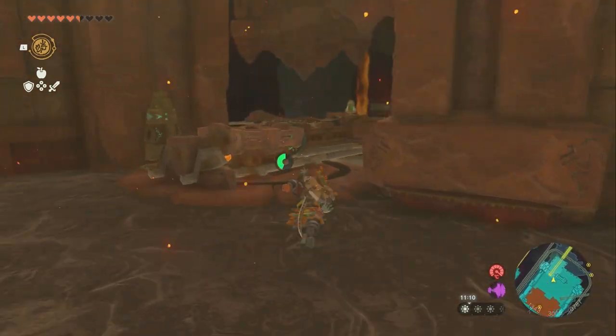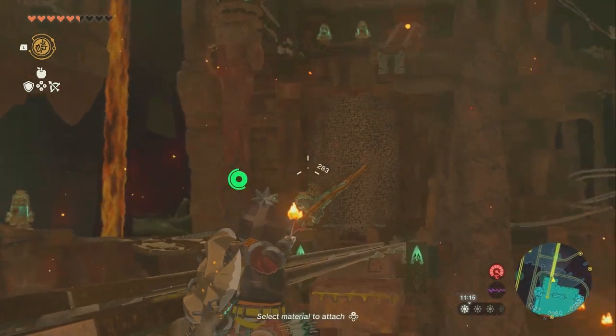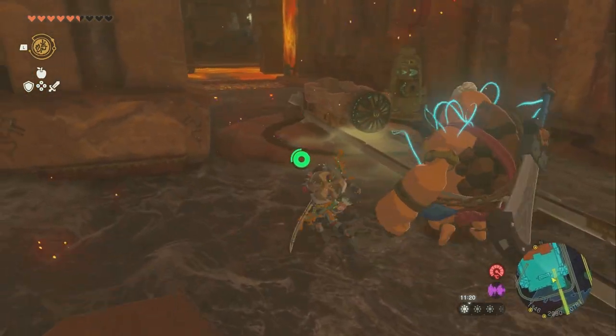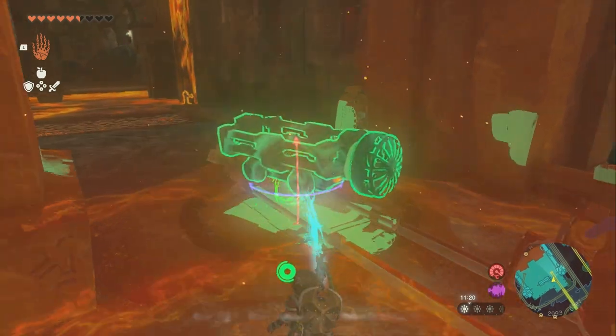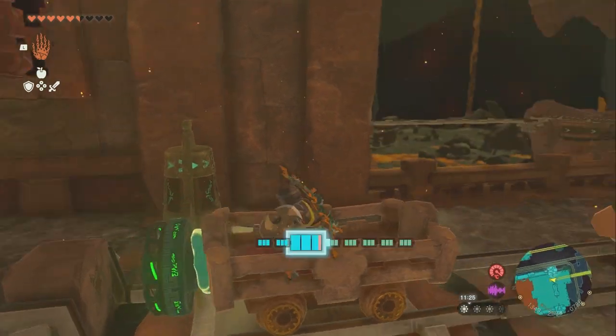Now we're going to go over to here and get out here. Then we're going to shoot our bow over at that, which will make this go up instead of down. Then we're going to grab this with Ultra Hand, rotate it around, put it back on the track, jump up in it, and take a whack at it.